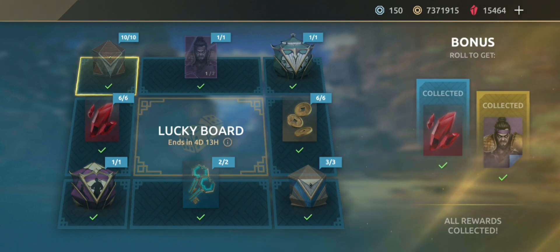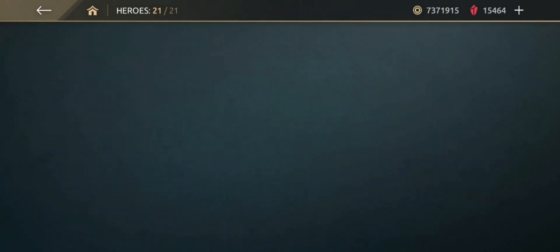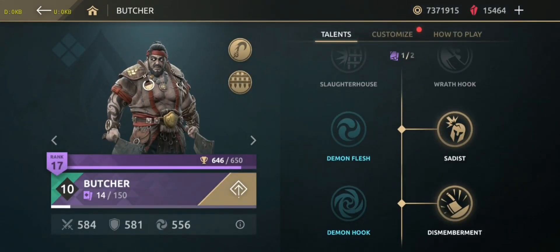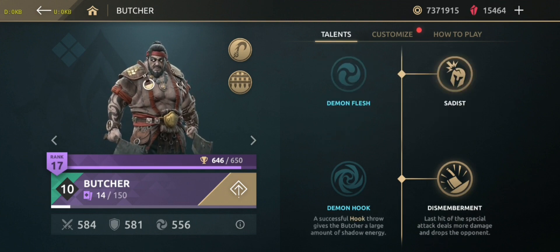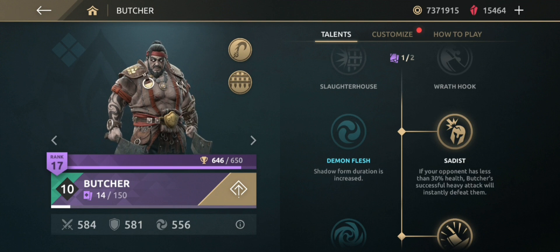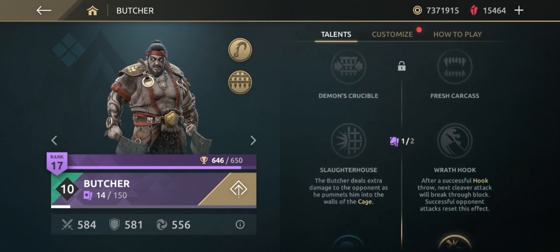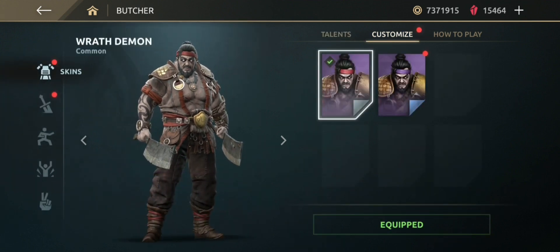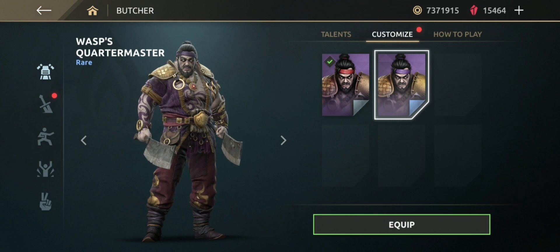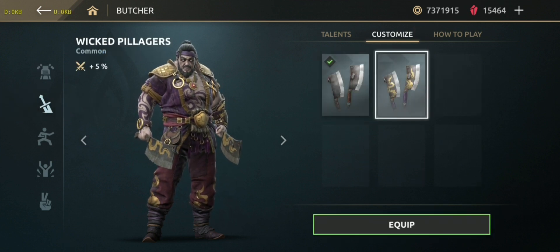Two levels of talent are unlocked for Butcher; one shard is needed for the third level talent. Dismembrant unlocks at level 2, Sadist at level 4. I upgraded Butcher to level 10 today — 584 is the attack damage, 581 is defense. Here is the skin: Vast Quartermaster, a dedicated weapon for the skin.